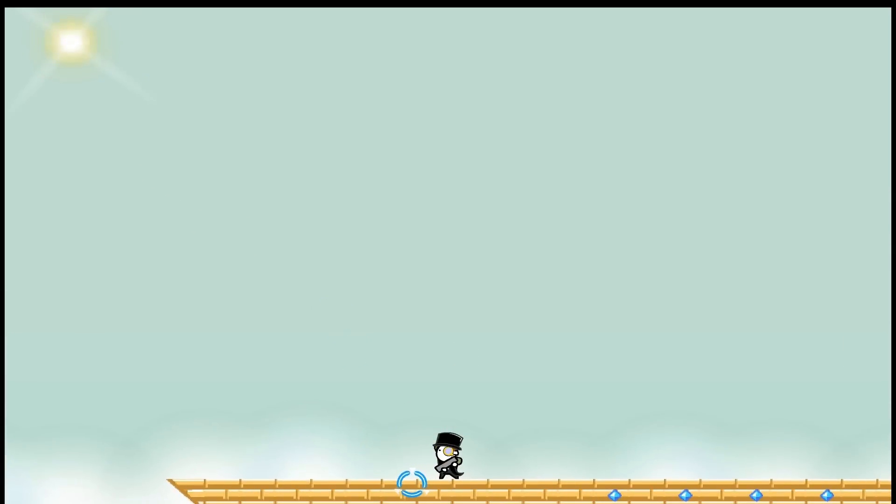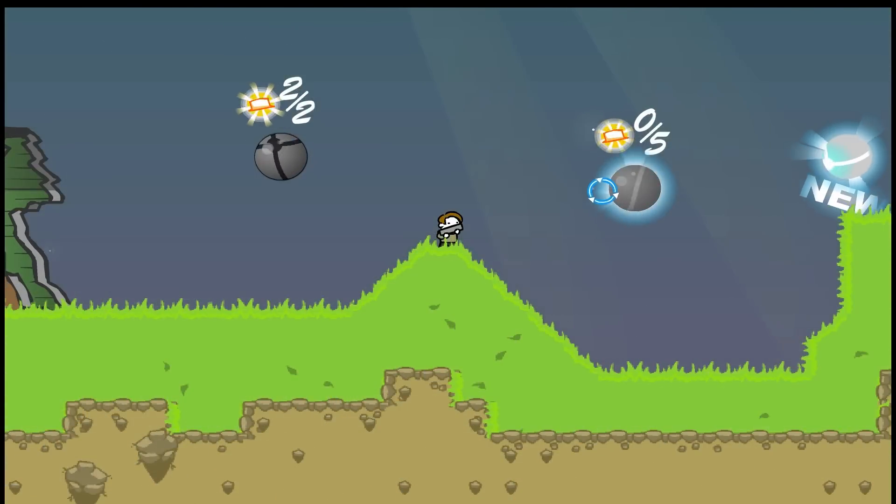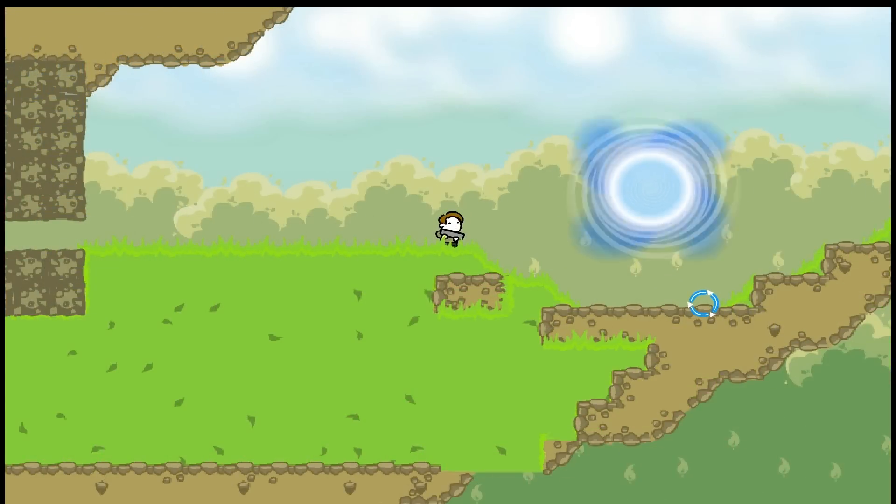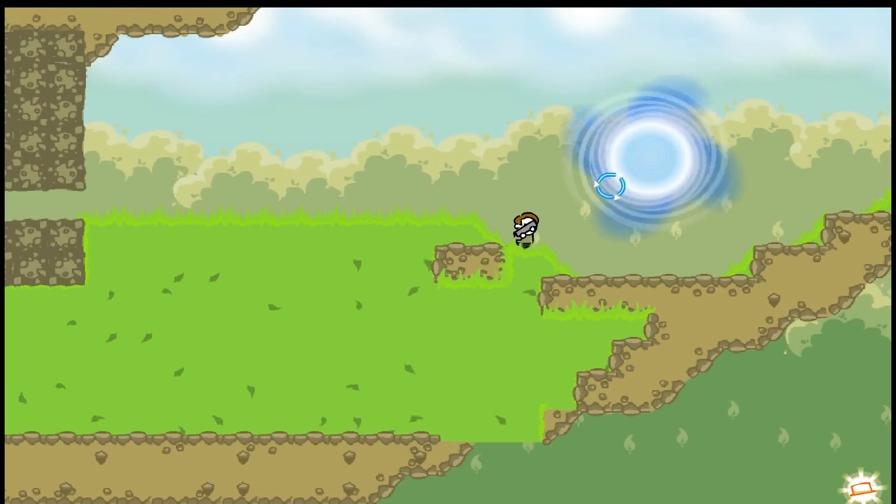Let's move on to hat number three. Hat three is on the first part of the second level. You run along underneath the portal — it is down here — and off the edge and fall into it.